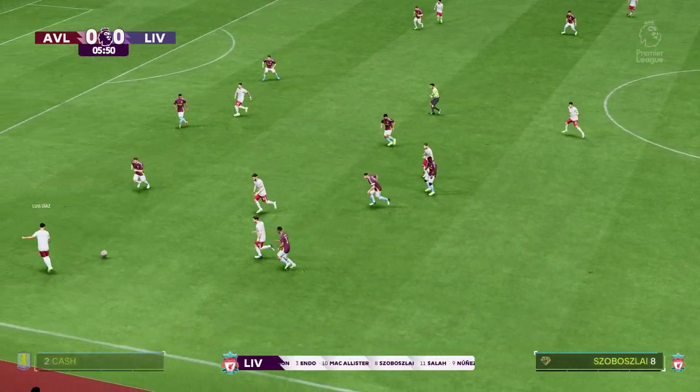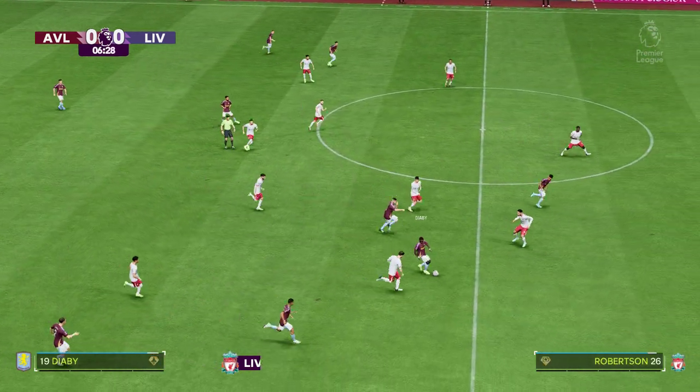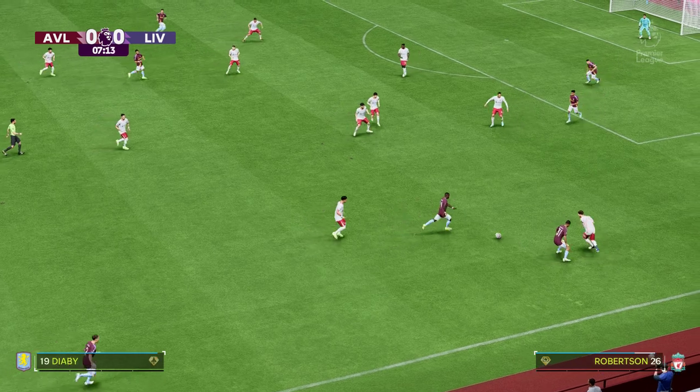And this is how Liverpool will line up. Alisson begins in goal. Andrew Robertson starts with Trent Alexander-Arnold in the full-back positions. And the idea is to have just the one striker up there trying to pose problems for the opposition.